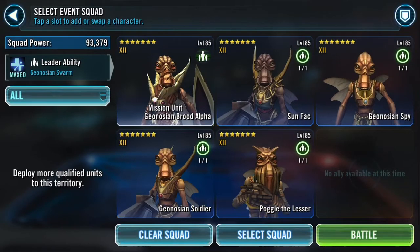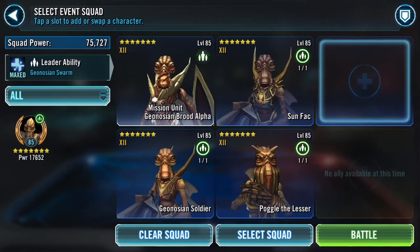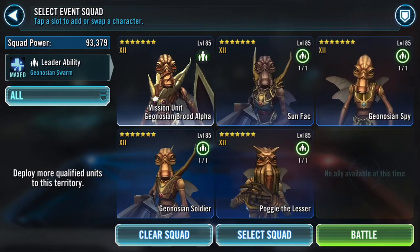Alright everyone, welcome back to another Star Wars Galaxy of Heroes video with Fat Phil. So we're going to do the Watt Tambor mission here. All of my Geonosians, as you'll see, are gear 12. I do not have stellar mods on these guys, so we're just going to go in and kind of see what we can do.